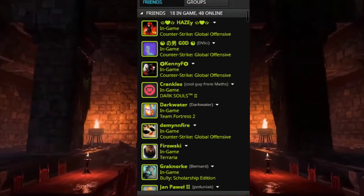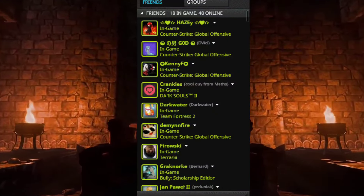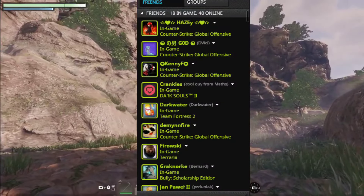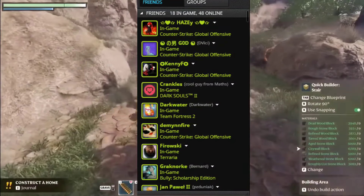1. Join via Steam Friend List: Right-click on your friend's name in your Steam Friend List, click on Join Game to bypass potential crashes on the dedicated server screen.